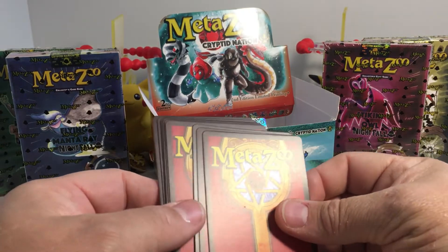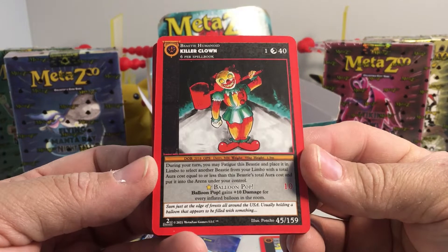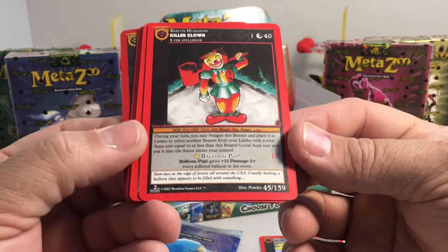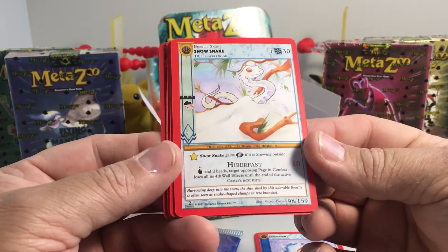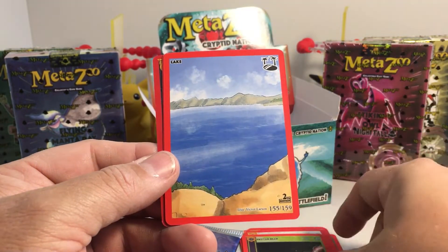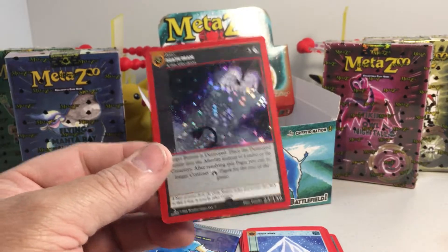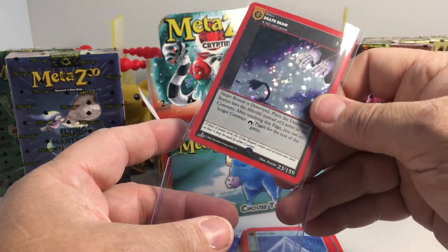I want that short print Mothman hollow from the second edition — I know that's one a lot of people want to pull. Alright, so we got the Antidote, Killer Clown — that's really sweet — Poncho, Reflection, Snow Snake. Then bouncing beam, minute whom, proton beam, lake, frost aura, and number 23 Death Beam — that one looks pretty sweet and it is a full hollow. We're starting to get some hollows in this box.